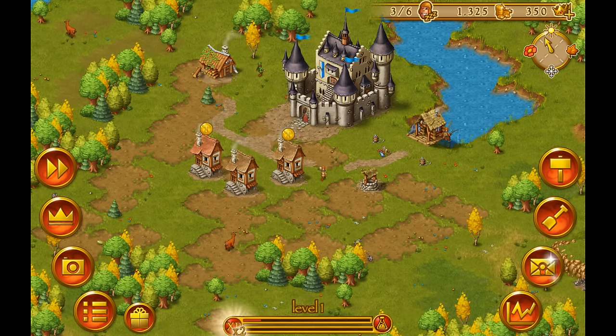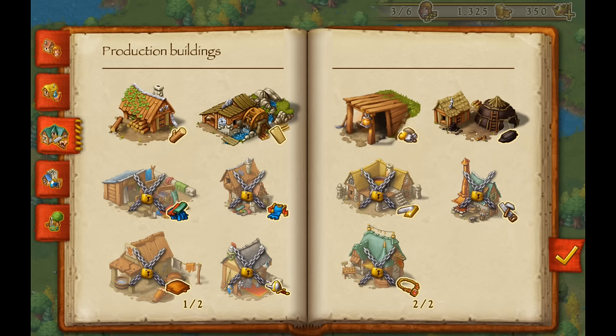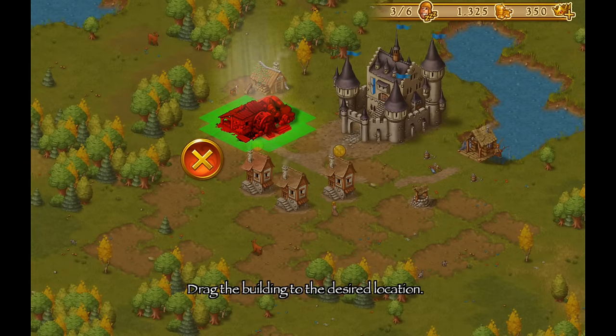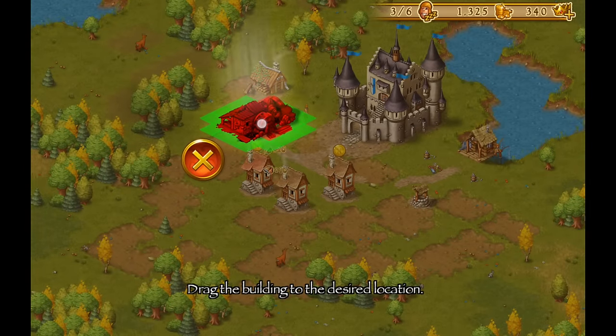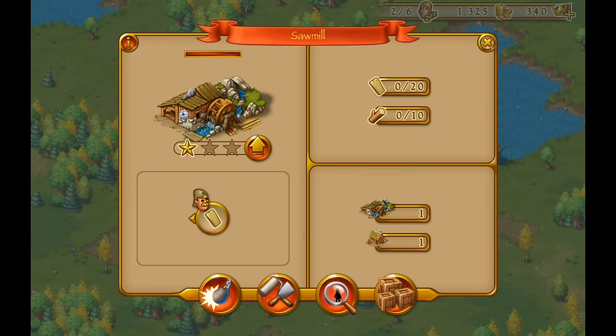Our house is built up now. Our next step is to build up a sawmill — we select that from the production buildings tab in the buildings menu. We'll put our sawmill right next to the forester's hut. There's a tree in the way, but no problem — we select the shovel tool, select the tree, and you can remove objects from the map instantly. Now the tree is gone, we build up the sawmill, and use some prestige to speed up the process so it's built instantly, with a worker already automatically assigned to it.